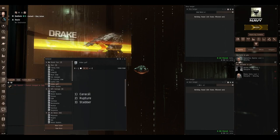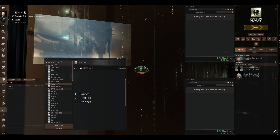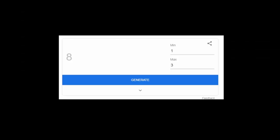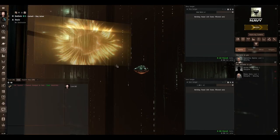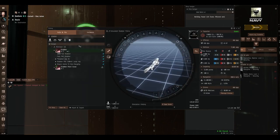These are the three we still have to do in alphabetical order: the Caldari Caracal, the Minmatar Rupture, and the Minmatar Stabber. We're going to use the random number generator — minimum one, maximum three. Number three, so that means we're doing a Stabber. Let's open the fitting window, find a Stabber and get to work. Stabber — simulate ship.